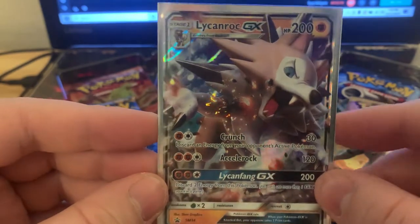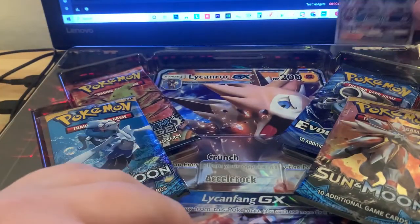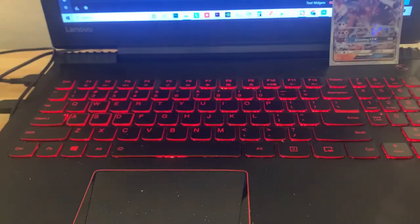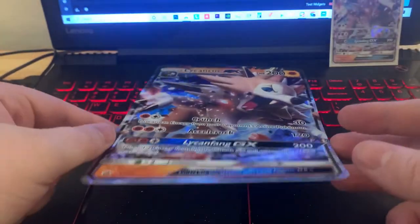It's the Dusk one. I'm a bigger fan of the Midnight form. But we did get a Lycanroc, so we have that. The Jumbo Lycanroc card — I'm gonna set that right there.